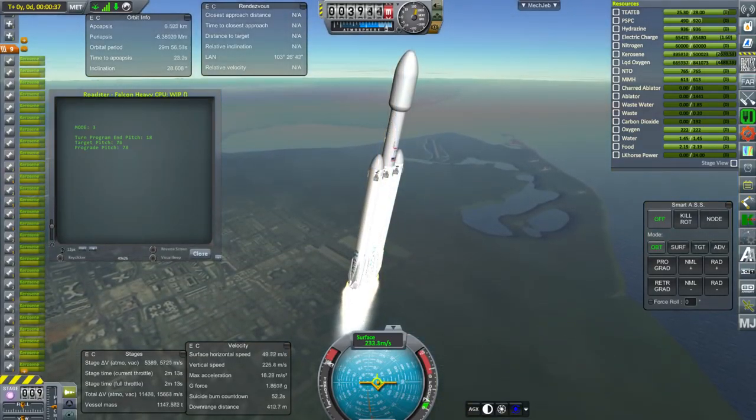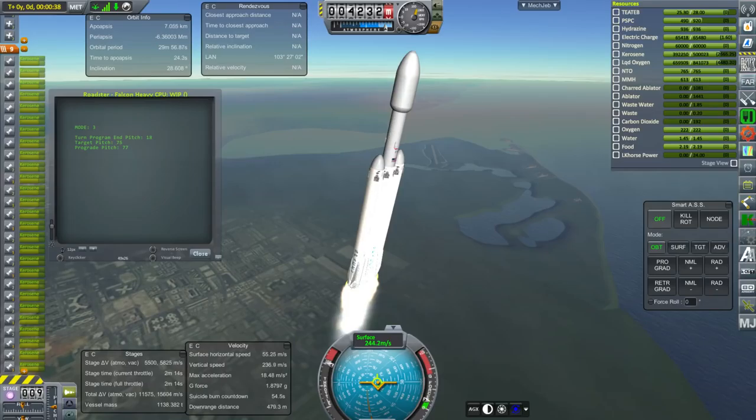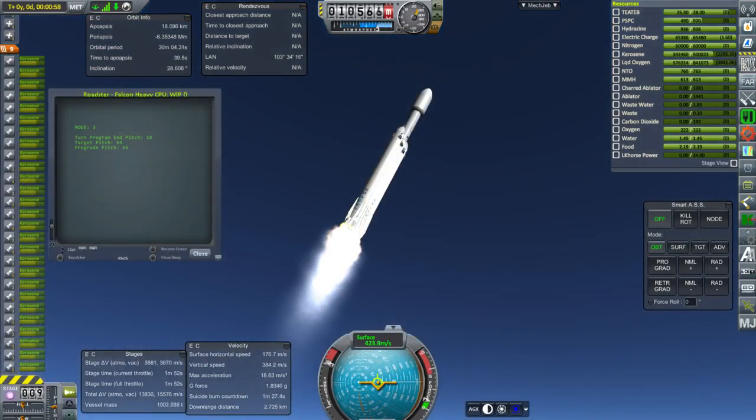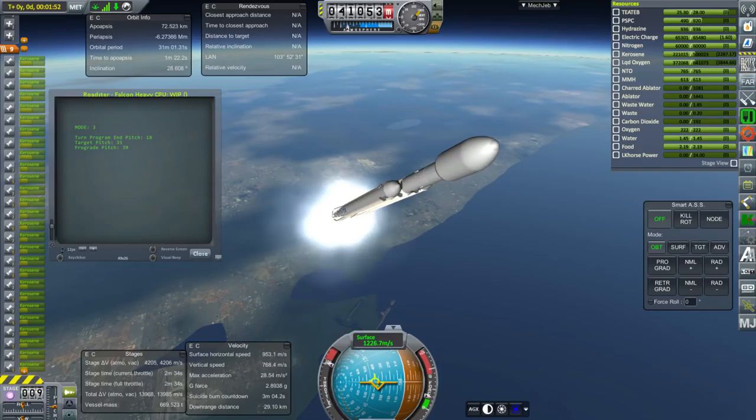I adjusted it so it had the correct mass; it didn't need too much adjusting. It did need to be rescaled a little bit to be the right dimensions for a Tesla Roadster because it was more Kerbal-sized — not quite fully Kerbal-sized, but a little bit more Kerbal-sized. Its top speed is indeed 130 miles an hour on the surface of the Earth — I tested it. But we don't know its performance on Mars yet, so that's what we're trying to find out.